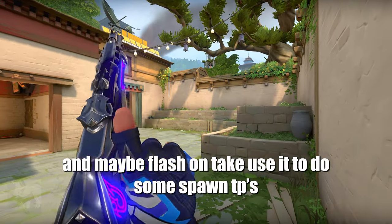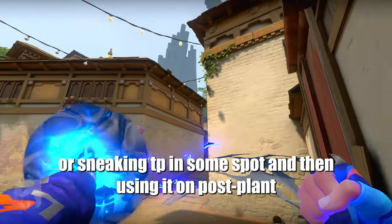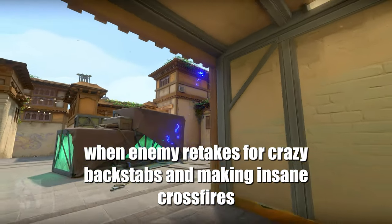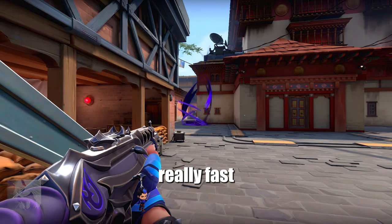So when you save the tp — and maybe flash on take — use it to do some spawn tp plays or sneaking a tp in some spots, and then using it on post-plant when the enemy retakes for crazy backstabs and making insane crossfires. Do it when the enemy has slow rotates or you're taking sides really fast.